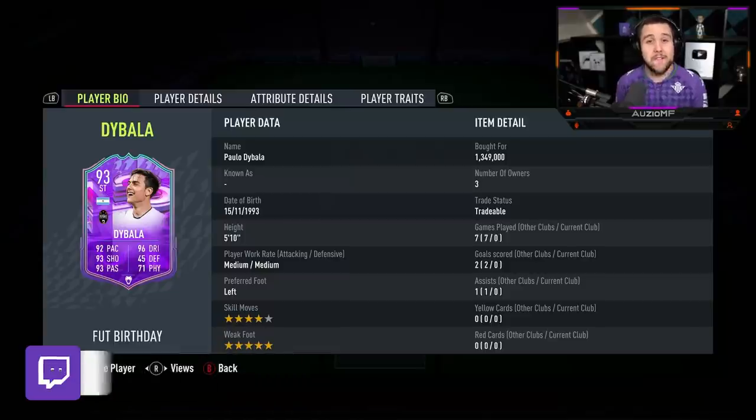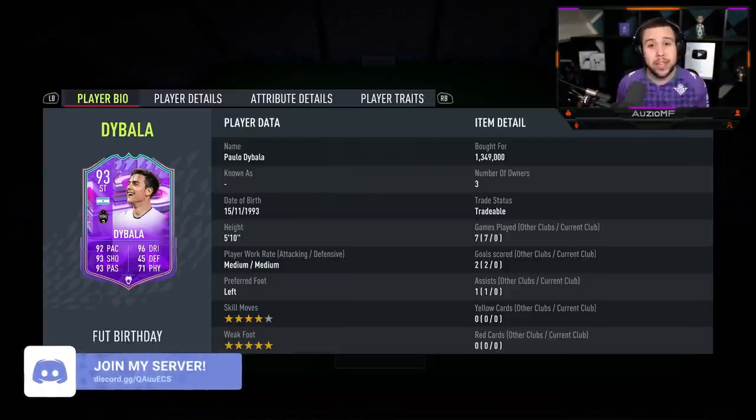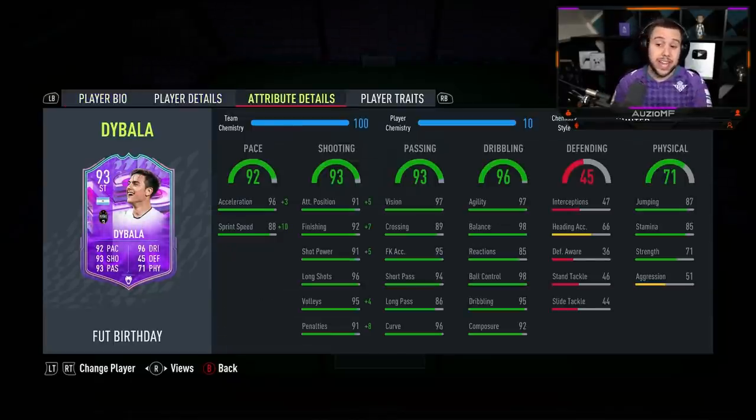They gave Dybala a 5-star weak foot upgrade while also giving him 92 pace with 96 dribbling, 93 shooting, 93 passing with his 71 physicals as well. He's looking unreal. He's a 5 foot 10 player with medium/medium work rates, 4-star skill moves, and a 5-star weak foot. He ain't a cheap card — he's a very, very expensive card, but he is looking worth it. The stats on this card look disgustingly good.